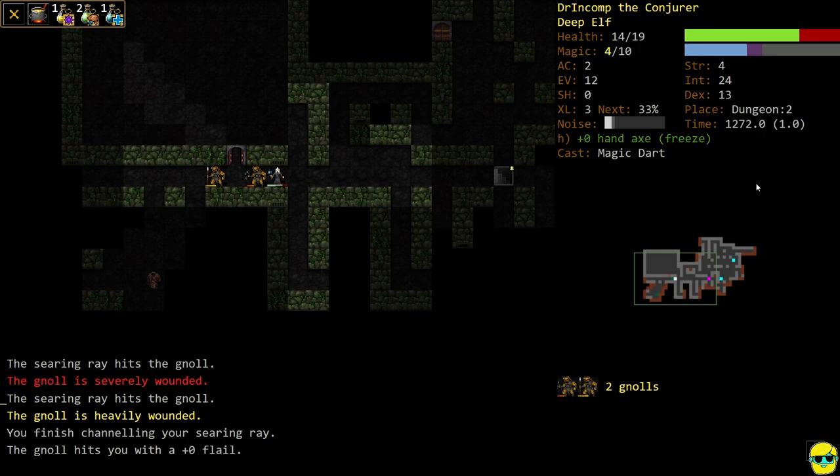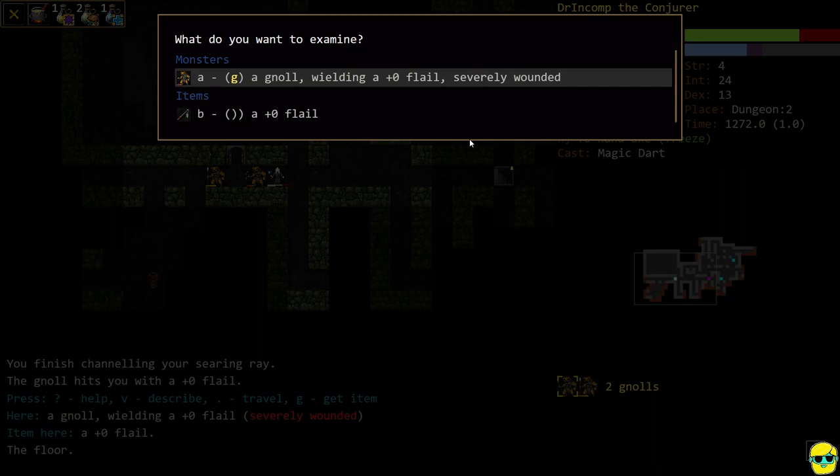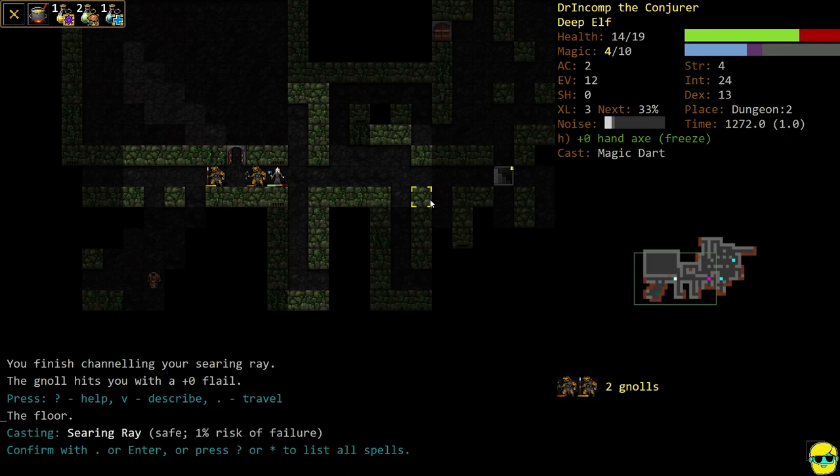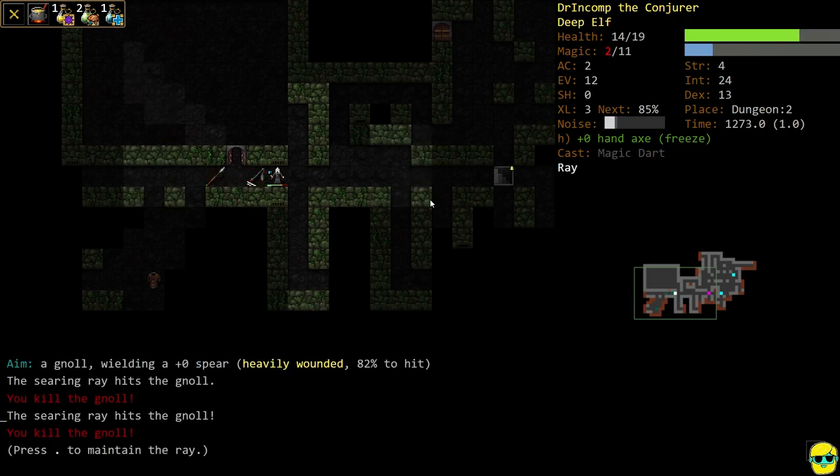We got hit and these guys aren't dead. I have two castings of magic left, and I think I can kill the guy in front. I do have a potion of Heal Wounds and a potion of magic for an emergency. I need to be careful — pushing X and B on this guy shows he could hit us for 16 damage, which would kill us. Running away is risky because he might get free attacks on me if I try to flee — this is why playing a caster is a little harder. I committed, so I'm going to cast Searing Ray again: push Z, B, and we killed them both. We rolled really high on that Searing Ray — that's what it can do. Now we need to immediately go back up the steps and rest.